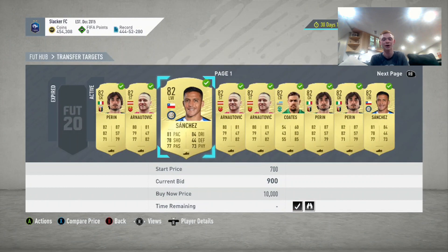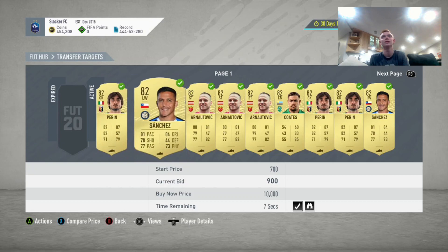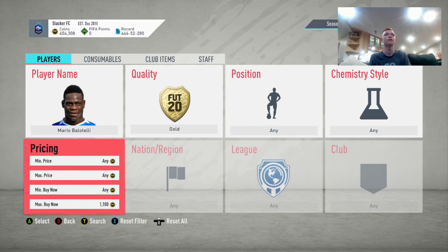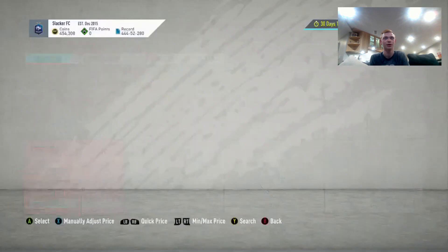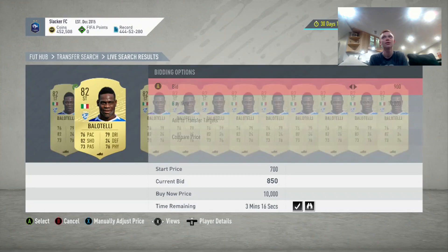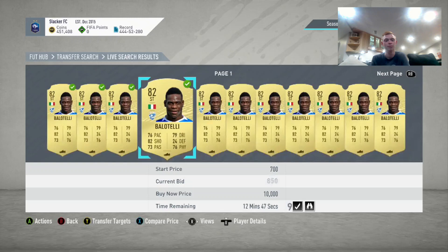I want to continue to show you some of these 82s. I've started to win these on bid as you can see. To find these players, I tend to first go to Footbid, put in 82-rated players with a max of 1,000 coins, and then look through that to start bidding on all those players for 900. Then you can start upping your price, maybe going to a max of 1,500. Those guys you'll have to lazy sell for a bit more coins, but they're still very good profit.